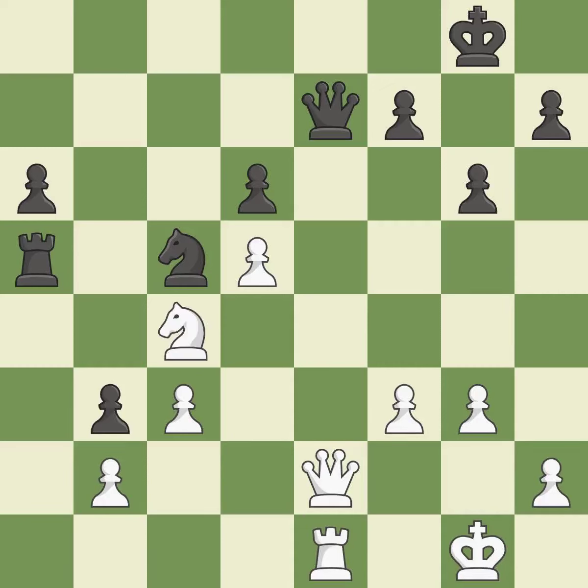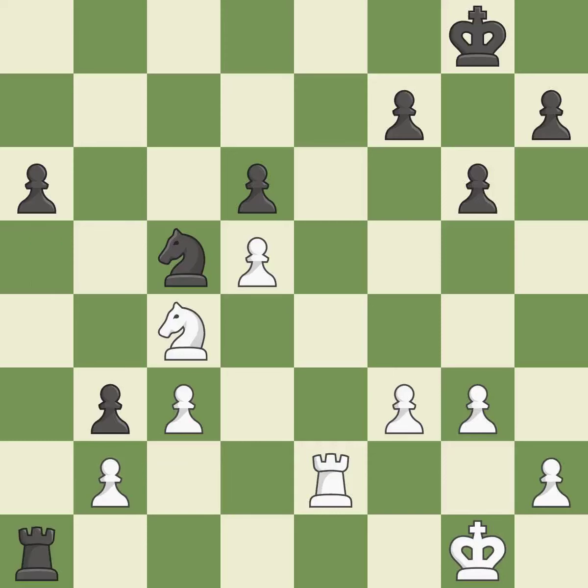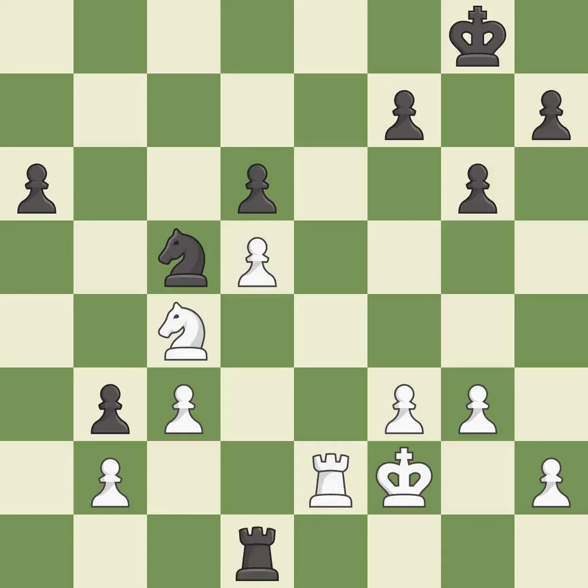That pawn was available for free. This is the only move that works — a great move. After recapturing, white is equal at this point in the endgame. This move puts the rook on a safer square. This avoids the rook's check. There were worse maneuvers, but there were also much better ones.